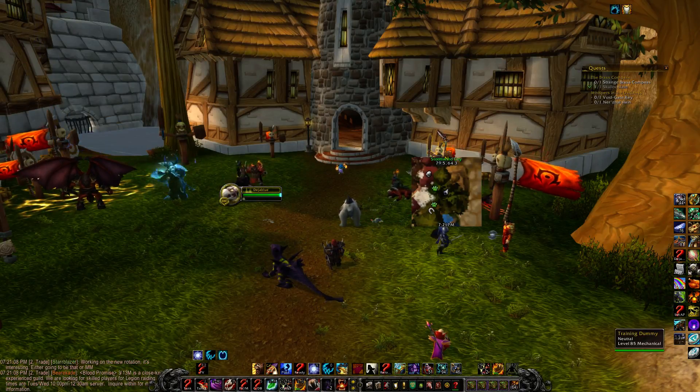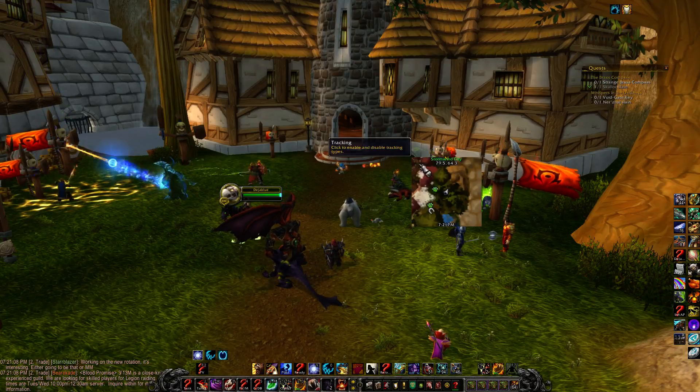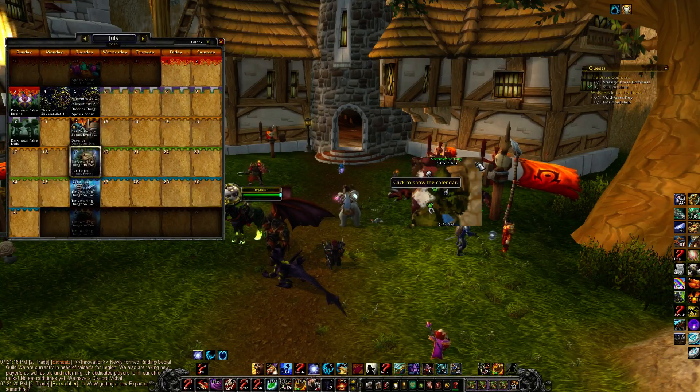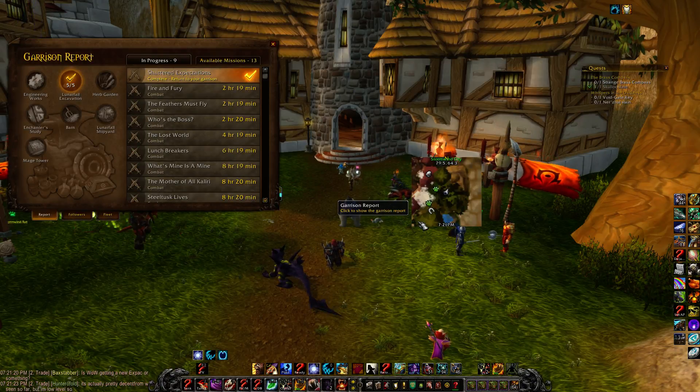These are all the buttons on the standard Minimap — I've just hidden them, but you just learn where they're at. Up here we've got our tracking in the upper left. The upper right, we've got the calendar. The bottom left, we've got the garrison report, and this will be the class hall — the order hall report. They share the same button.